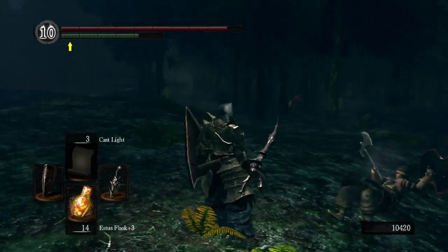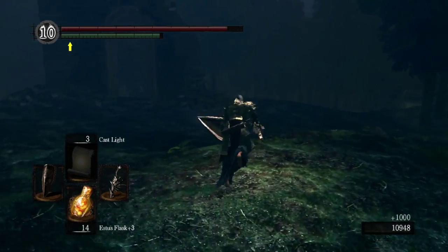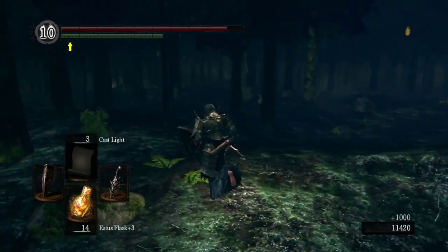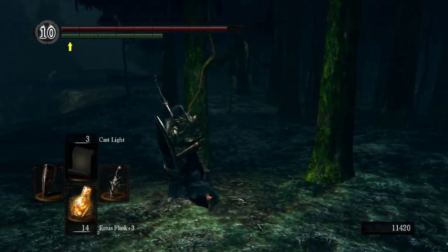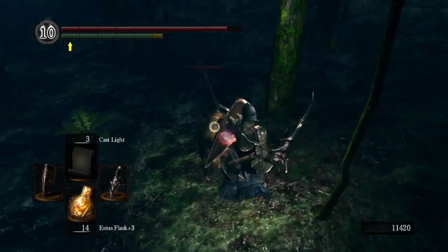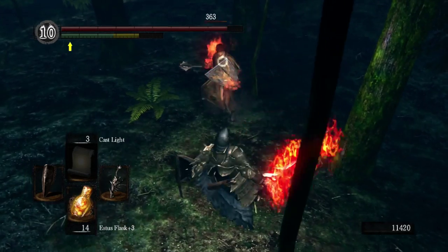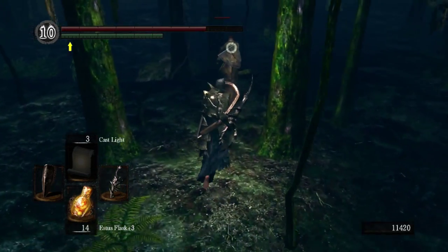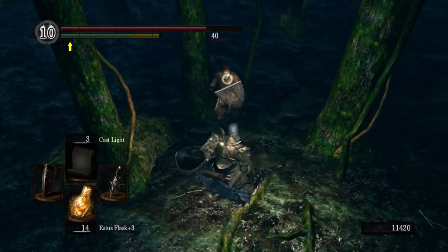Stuart also mentioned that you can summon Sif to help you with the Manus fight, after you rescue Sif in the Chasm of the Abyss. Sif isn't super useful in that fight, but it is a cool summon. And everyone loves that great gray wolf — I have a feeling people are going to have a newfound appreciation for Sif by the end of this episode.